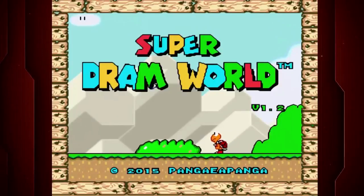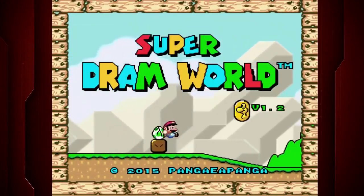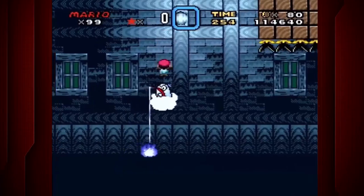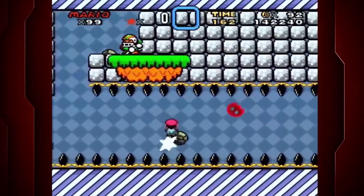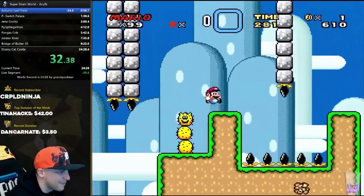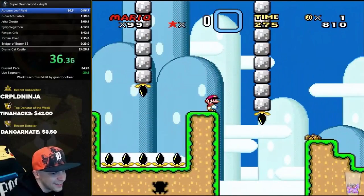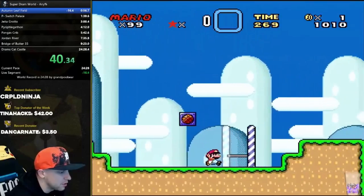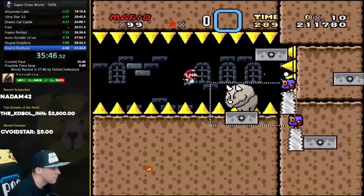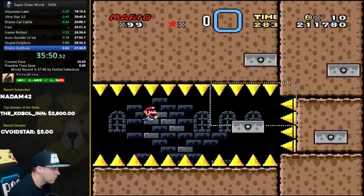Another awesome Super Mario World run to check out is a run completed in a hacked version of the game entitled Super Dram World. The game features enhanced villains, challenging levels, and some of the hardest obstacles ever seen in a Mario game. Gamer Grand Pooh Bear is able to defeat two world records in one sitting by beating the game 100% and having a faster time than anyone who skipped worlds or levels. His final time clocks in at 36 minutes — and he didn't skip a single level.